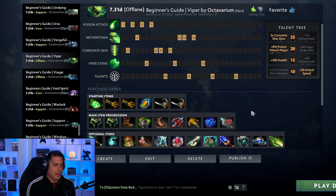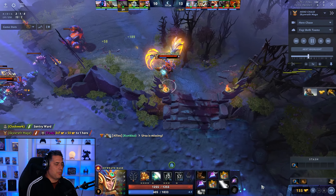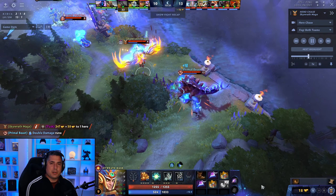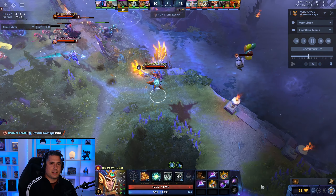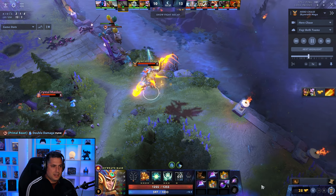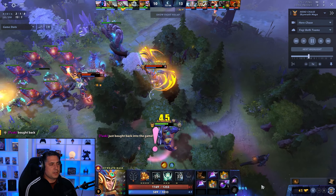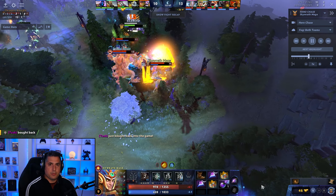Viper is in an interesting spot right now — his win rate is kind of middling but he does a fantastic job in the laning stage. The real trick is whether you can transition your laning stage dominance into a successful mid and late game, which Viper traditionally has not excelled at. Skywrath Mage Position 4. What's interesting about soft support right now is there's a lot of focus on doing a tremendous amount of damage as early and as quickly as possible — one of the reasons Zeus is seeing so much success in Position 4, with his mobility expected to get nerfed. That's essentially what Skywrath Mage does as well.